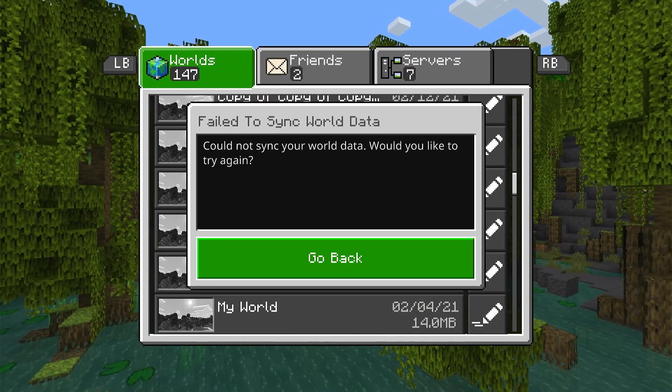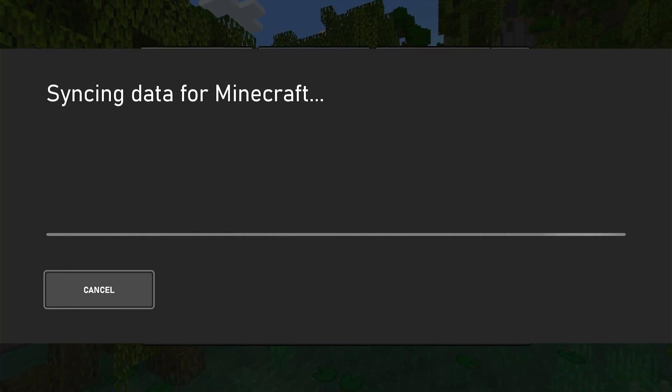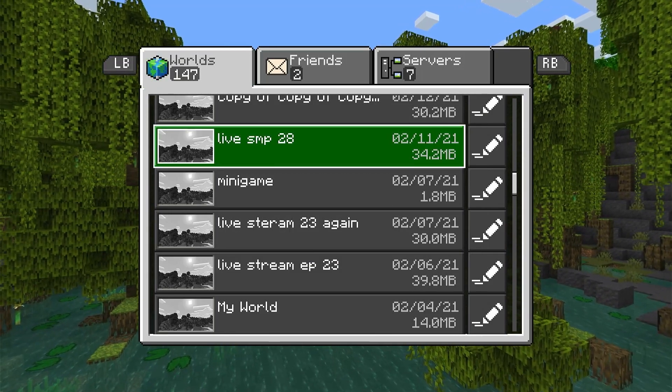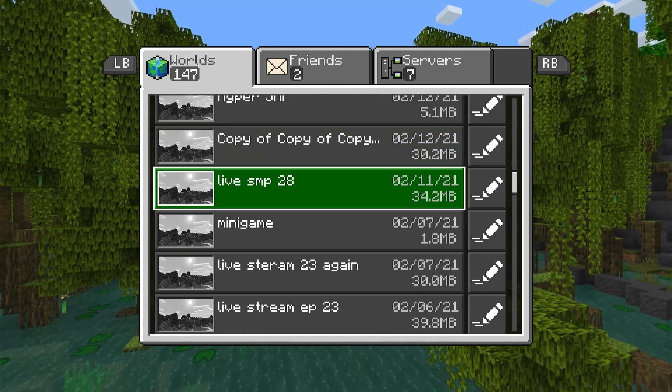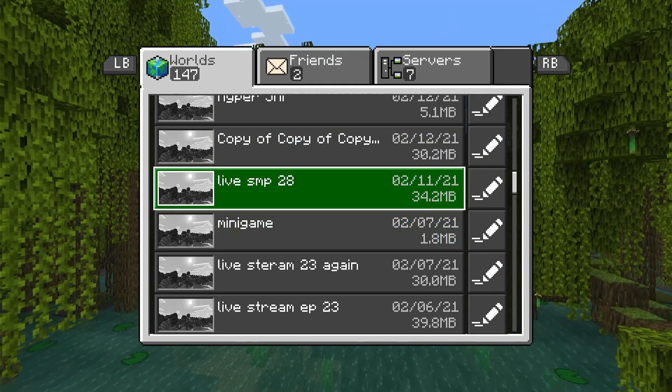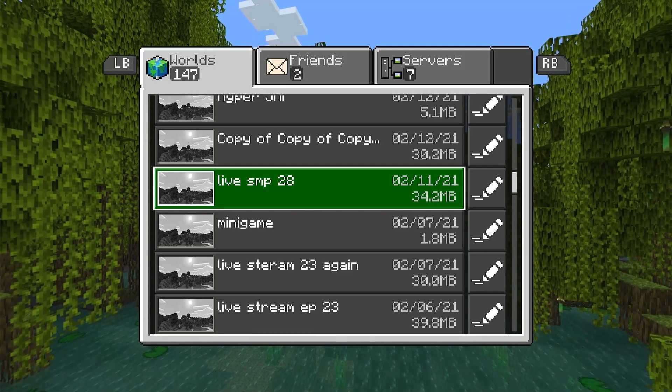The problem comes with this annoying error where it says 'sync and use the data, this may take a few moments,' then it syncs and says 'failed to sync world data, could not sync your world data.' You can see this world from my old live SMP series does not work anymore. It should fix most of your worlds, though I don't know if it will fix all of them.